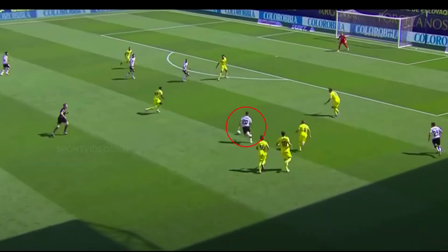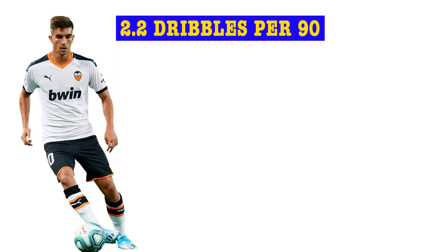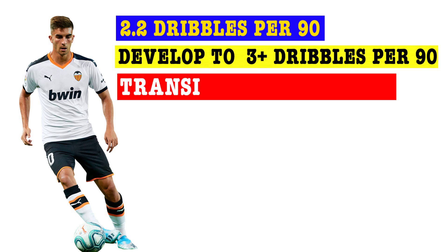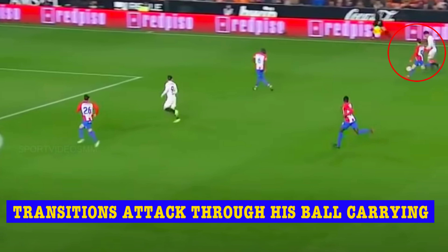Ferran Torres's best attribute is his dribbling ability. He can progress the ball forward from the middle third to the final third when he receives the ball in the flank, and he's able to use his close control dribbling ability and acceleration to glide past opposition players. This is incredibly useful when coming up against a deep compact defensive unit, as Torres can push Manchester City's attack forward into the final third a lot quicker. He's completed 2.2 dribbles per 90 minutes in La Liga this season, the same amount as Martin Odegaard and Ansu Fati.